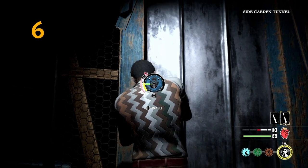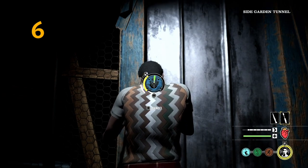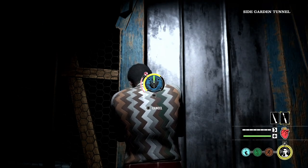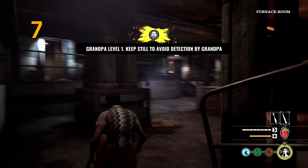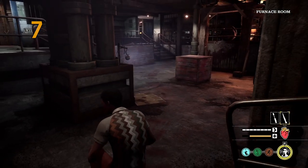Unlock more than one basement door if you can, so that you and your teammates have multiple exits and entries available. Plus you get more points which counts towards your XP. Don't worry too much if you get detected by grandpa — you can always try and hide once your highlight is not showing anymore, and it might help draw family members to you and buy your teammates some time.